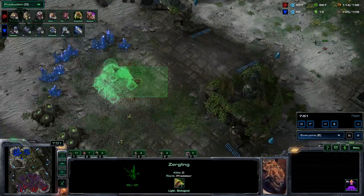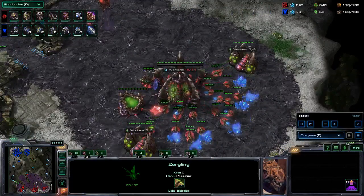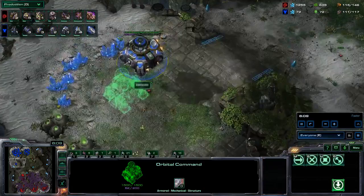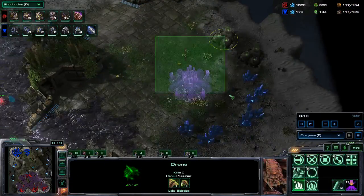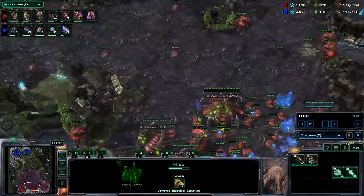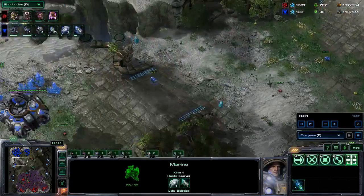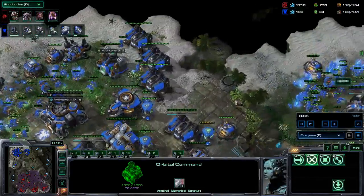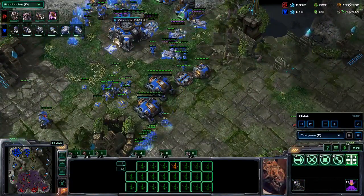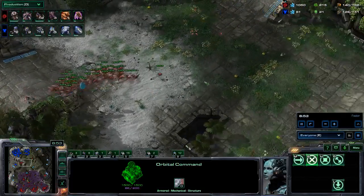I could burrow banelings as well but I didn't get the tech. After the second evolution chamber I immediately started the carapace upgrade. I have a pretty decent army and he is now trying to take his third base, but I got Lings burrowed everywhere. At the 8-minute mark I don't have my third base saturated and I don't have a fourth base - I'm only going to take it now. I made a lot of drop overlords and I'm setting up some drops. Now he's scanning and keep in mind my infestors are burrowed - if he wants to kill those he always has to scan, and scanning is quite expensive.